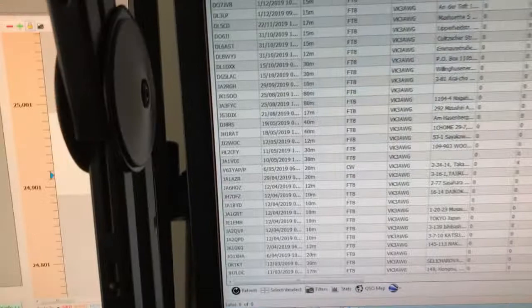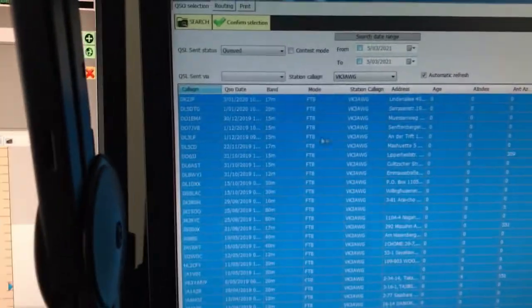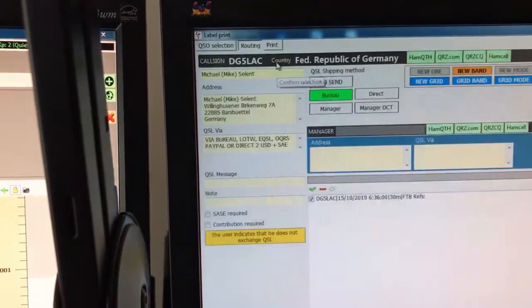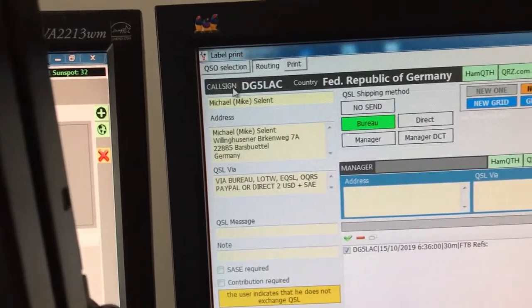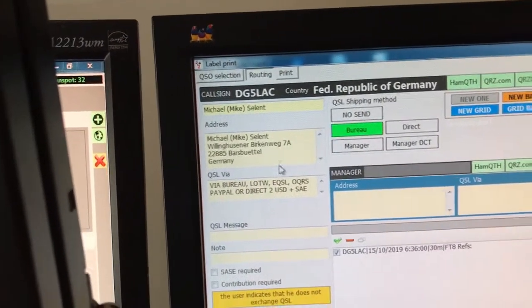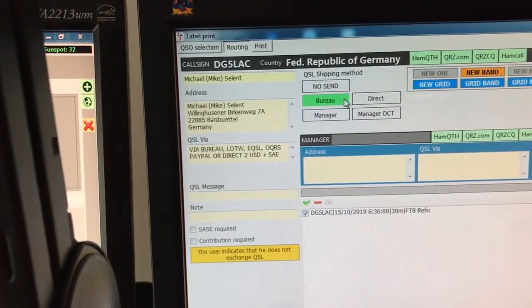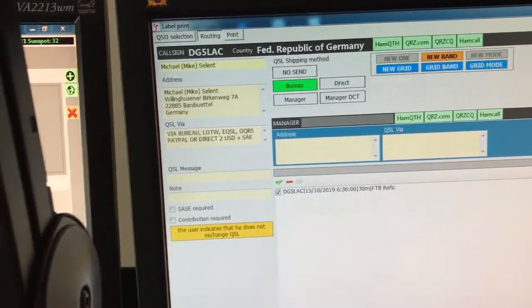Now I want to select all of them, so I click on Select/Deselect which highlights all of them. Then we go Confirm Selection and it comes into the routing side. This shows you every one of those 49 — call sign DG5LAC, country Federal Republic of Germany, all these details, QSL shipping method Bureau.